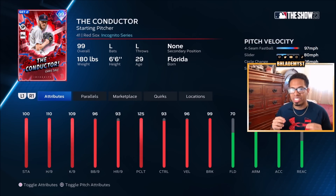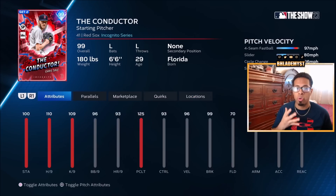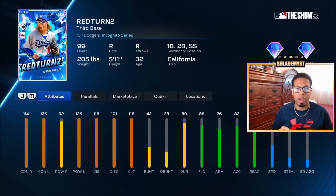Conductor Chris Sale is also inside of Alter Ego Pack 3 rare round — 110 hit per 9, 125 pitch clutch, both insane numbers. Chris Sale does not have Break Outlier, Fastball Outlier, or any outlier whatsoever, and he has no quirks. But Chris Sale will actually be a good squad card to add into your rotation because he is a lefty and we don't have a lot of great lefties. He also has a funky delivery which makes it difficult for hitters to read him.